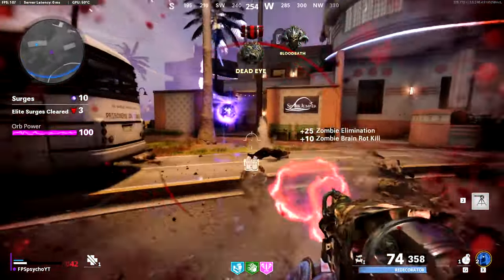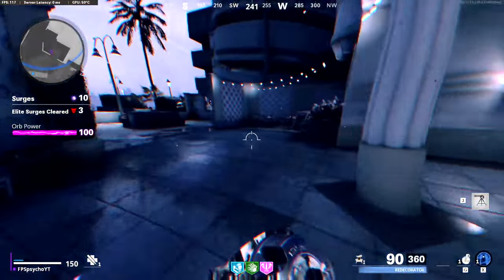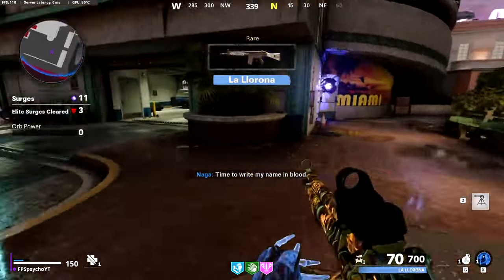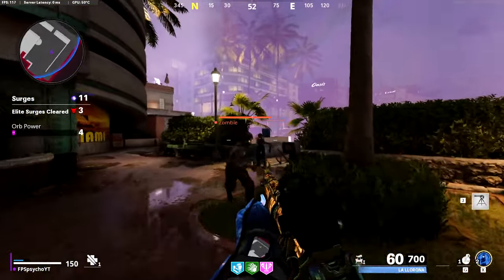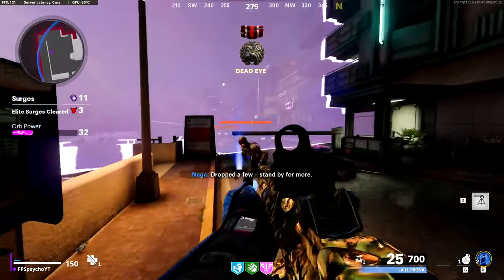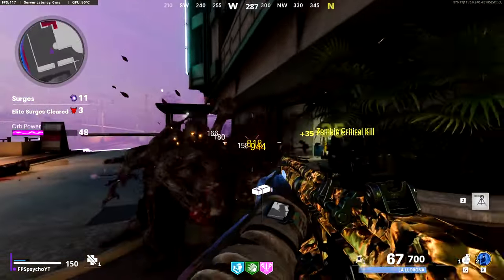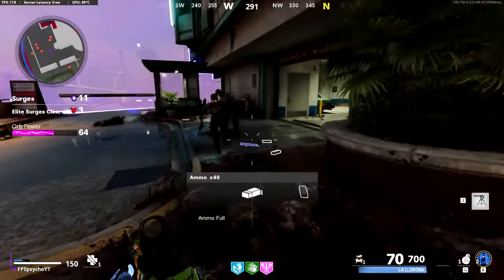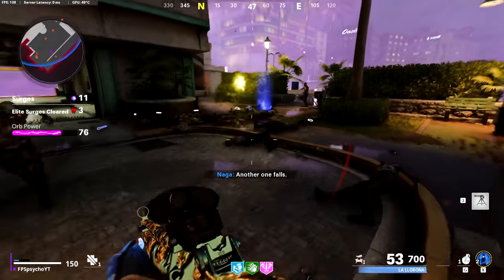The Cold War pack-a-punch camo looks pretty nice. We got dogs as well and Brain Rot from Elemental Pop which is really good. Let's not go down — if all our guns are pack-a-punched from now on it's going to be so much easier. We got La Llorona, 770 ammo — I think it's the MP5 or something. I like how everything is basically viable in Cold War. Some people aren't a fan of that but it really boosts replay value.